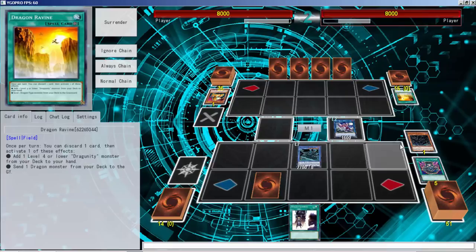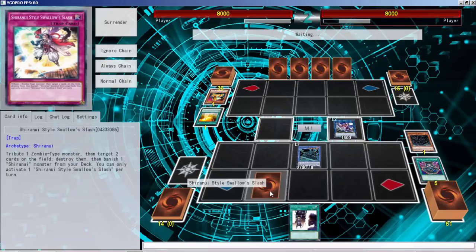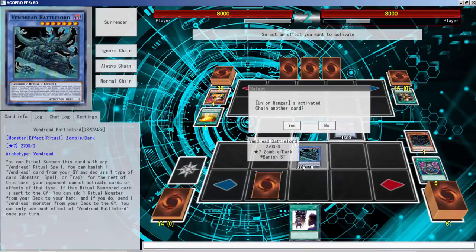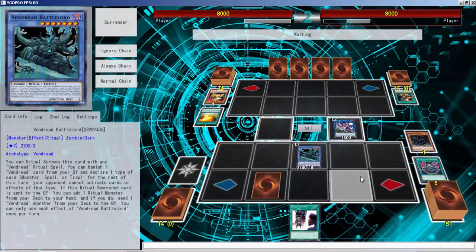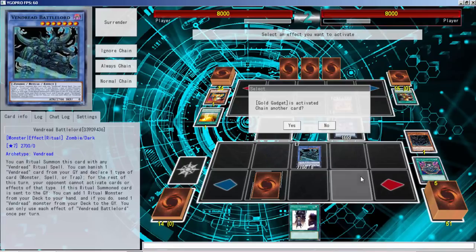We're just gonna banish this — this match should be completely over because we also have the Swallow Slash, so anything he tries to accomplish we can just get rid of. He's already down to four. Unless he has a Hanger, he does not — I'm pretty sure he would've activated it by now because I think he forgot about that effect entirely. He does have Hanger, okay, he baited it out — I'm not even tripping. We definitely have the game on lock.